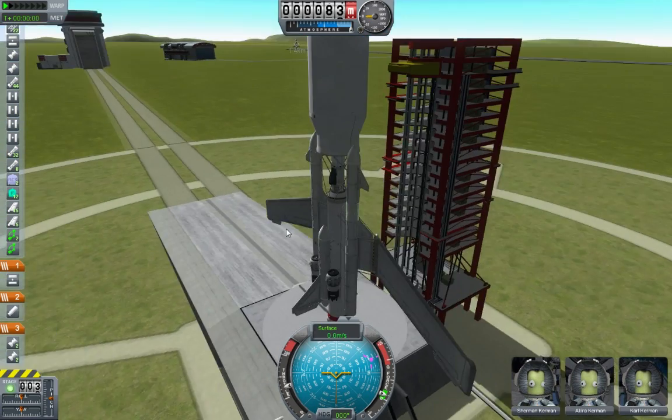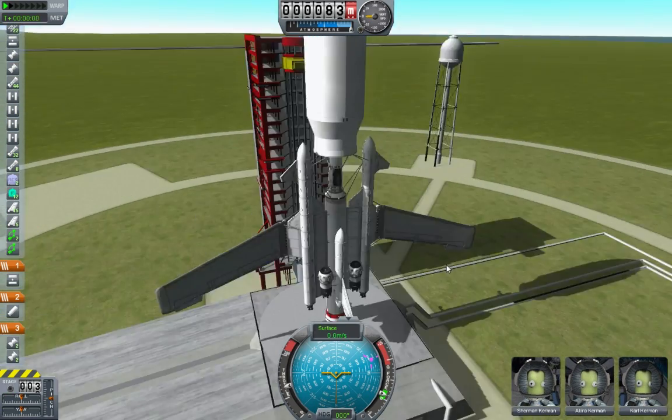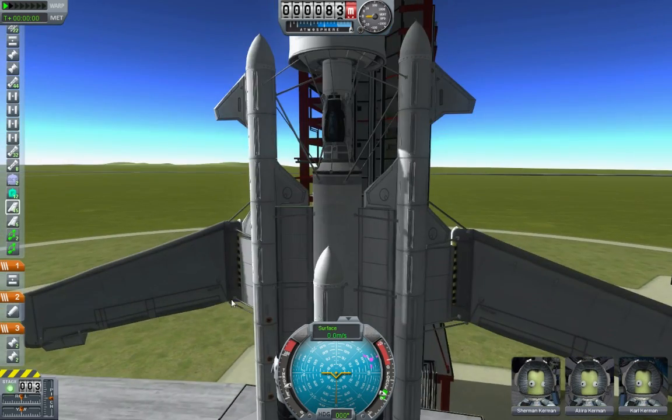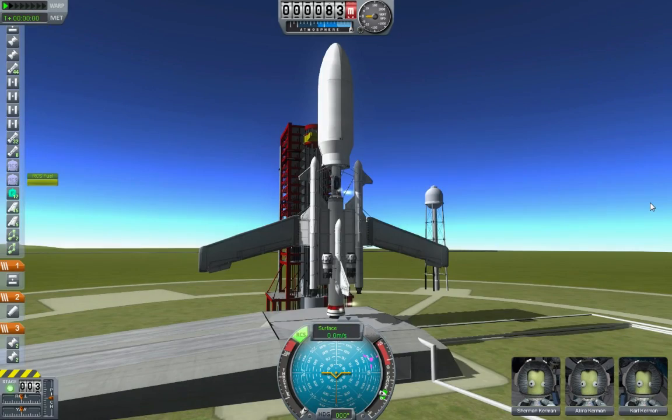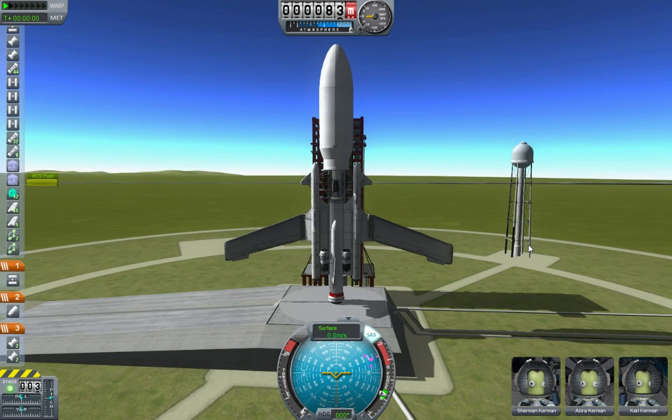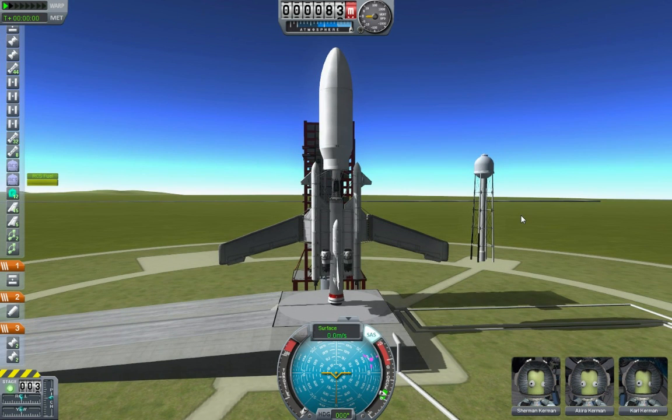Sherman Kerman, Akira Kerman, and Carl Kerman aboard. Maybe that did make a difference — I do not see broken struts, and it looks like my crew is staying with it. I was running into some kind of a bug there. Precision control on, SAS on just for the initial launch. Sherman, Akira, Karl — bold pioneers of the new grunt. I promise you guys, you're gonna live, you're gonna survive this one. Bonsai!